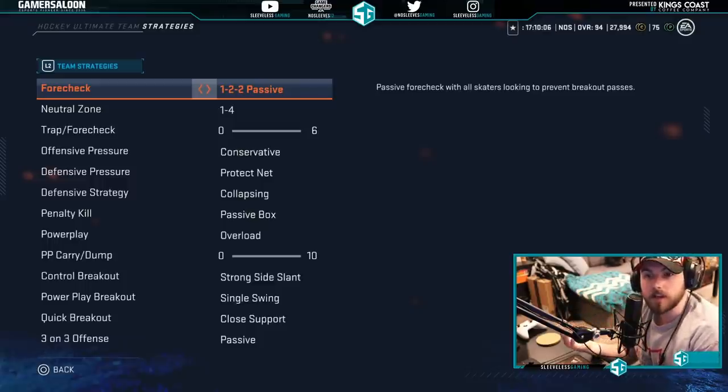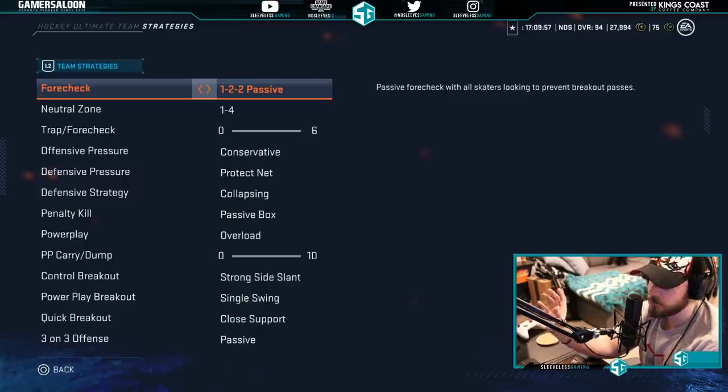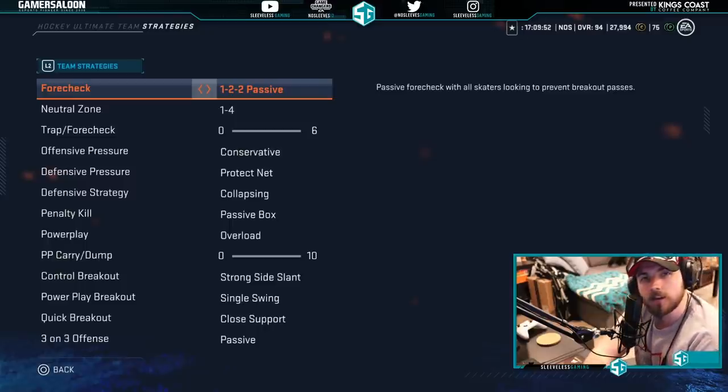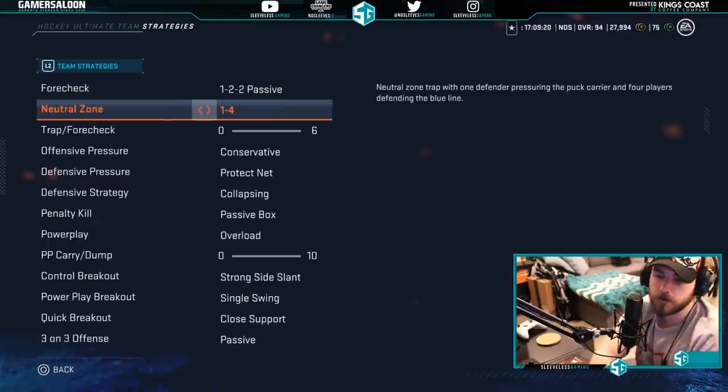I use 1-2-2 passive for the forecheck because I want to feel out my opponent and see what they're using. The 1-2-2 passive is what you want if someone is forcing passes out of the defensive zone — if you see someone constantly holding the backhand or forehand and forcing a pass up the ice, you're basically selling out for the pass, causing a ton of turnovers. If you're playing someone who carries the puck out, you're giving them a free rush. However, it keeps your guys far enough back that you can adjust. The neutral zone 1-4 has been the most popular strategy for a long time — one guy in the middle at the face-off dot and four guys along your blue line, trying to deny zone entry.